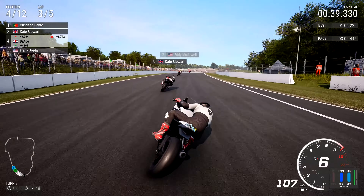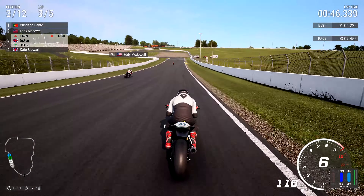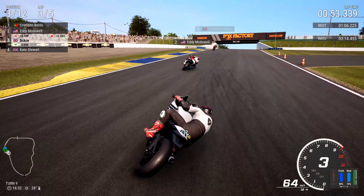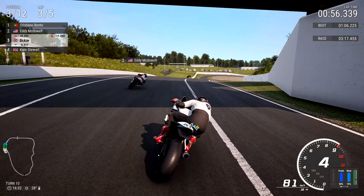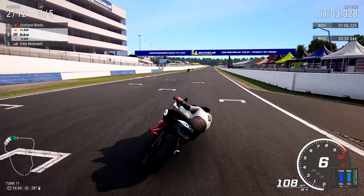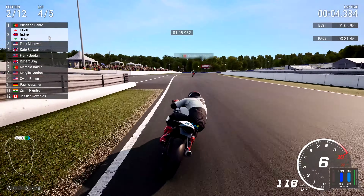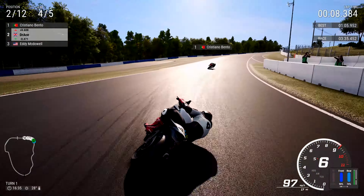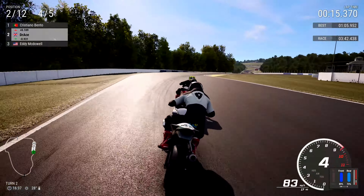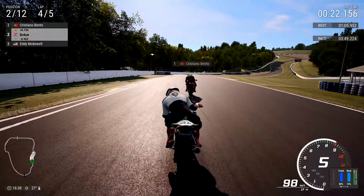We can really push out into the slipstream of Kate Stewart but we'll slowly pull away. I prefer braking on the right side opposed to the inside — I find that a bit unorthodox. So we'll brake on the right and then flick it in, then flick it right for turn 9. Lovely combination of corners — I really do enjoy that. I think this is a great track, not one I was familiar with until I played Ride 4. We could go around the outside here — around the outside, I love it! Count how many times I've said 'around the outside' on this channel — I bet you'd be here all day. That should be on merchandise! Cristiano Bento is in the lead.